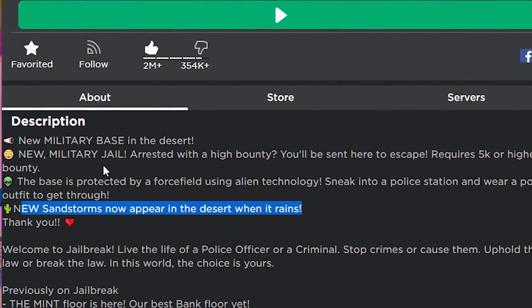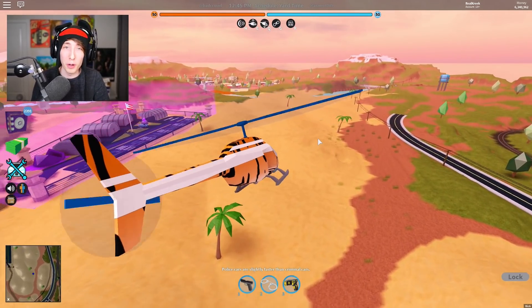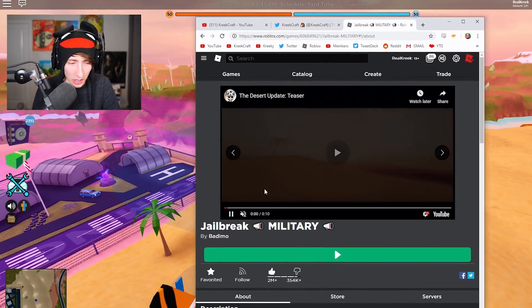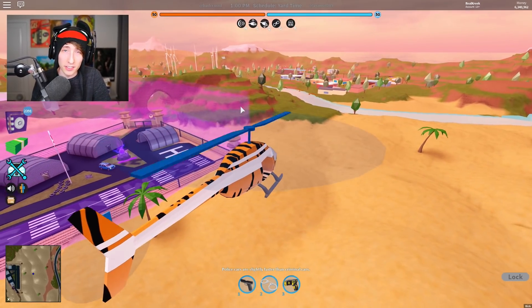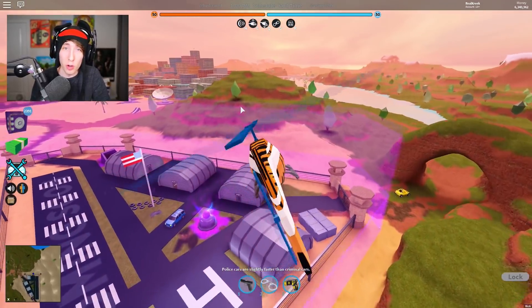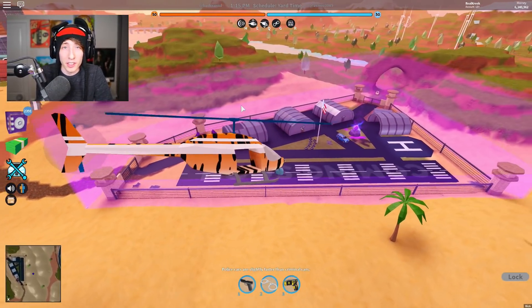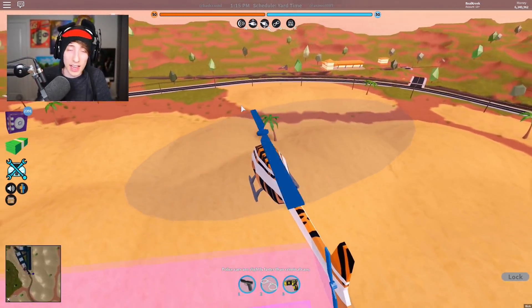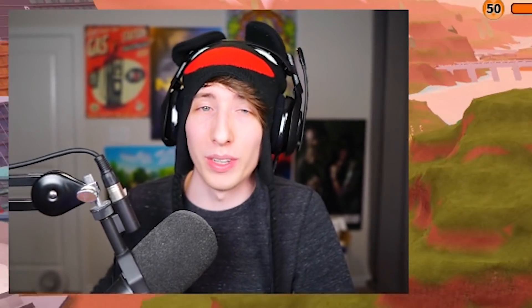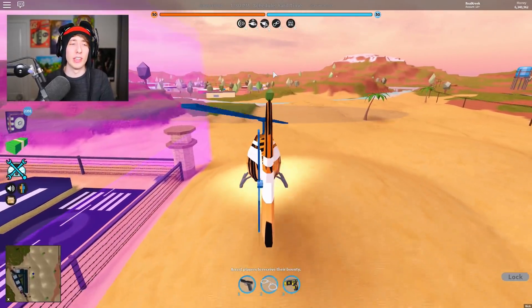There's actually a big problem with sandstorms — they're not in the game. What's supposed to happen is whenever it starts raining in the game, a sandstorm is supposed to appear. But I've gone into so many different servers and VIP servers and it's just not there. Let me know in the comments if you've seen a sandstorm, because I haven't seen it in any weather condition — rain, no rain, night, day. Let me know below.